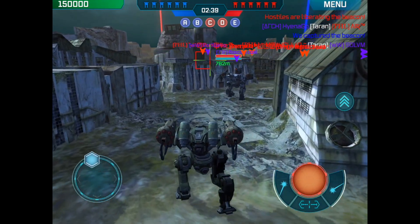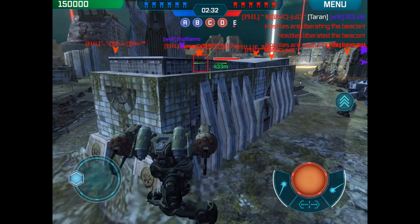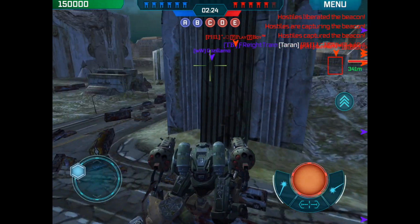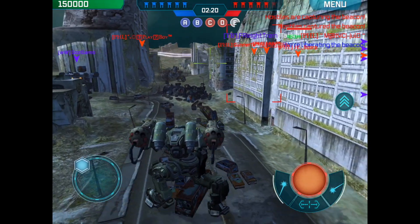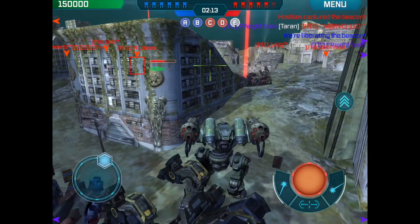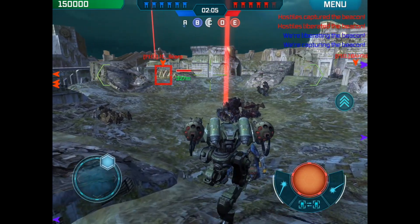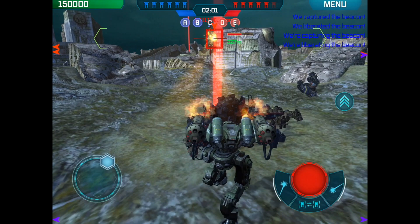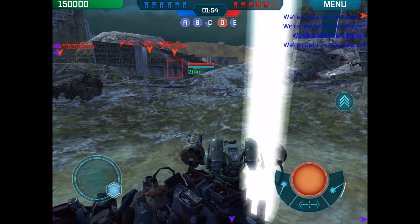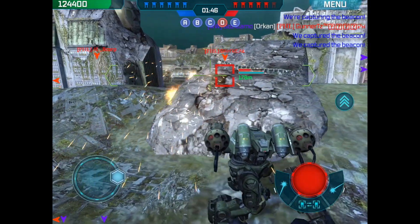Looks like that left beacon is totally takeable. How many people do we have over there? We have one. That's a lance — I can't really take that alone. We are winning, but they have the beacon advantage. Center does look like it could possibly be open, so make them split their attention. I'm going to take center — looks like they're going to focus on their home beacon. I'm going to grab this and run straight to their far home beacon if I can get through.